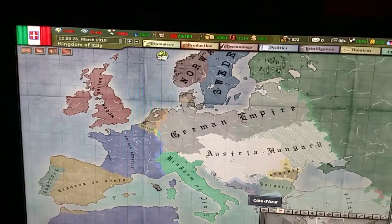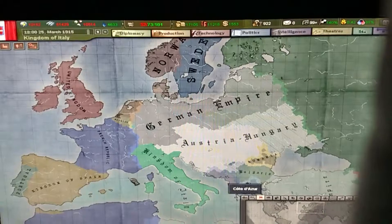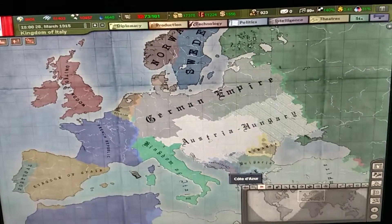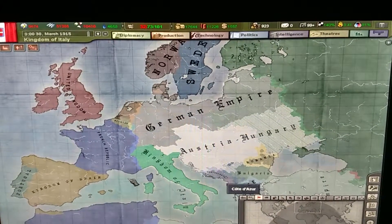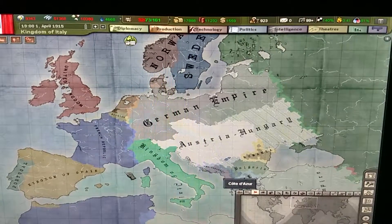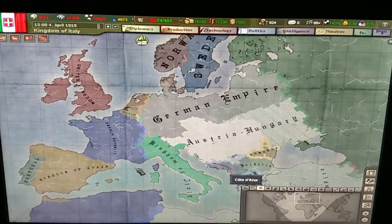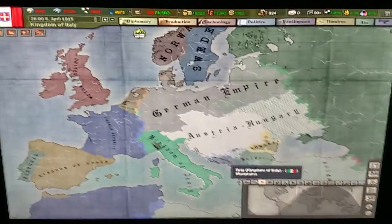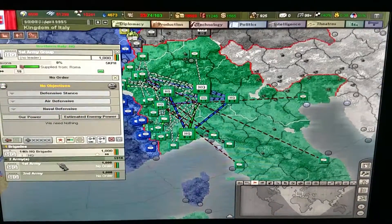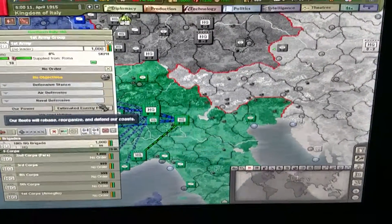We've been embargoed by Greece. I keep getting calls to arms, which I could accept, but I'd be afraid because I've only got two armies — one army group, first and second army, both composed of five corps.